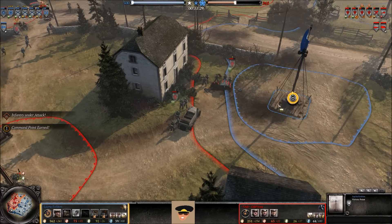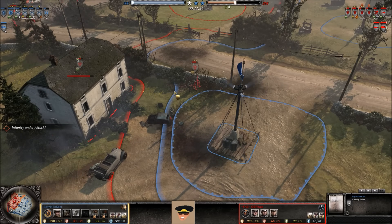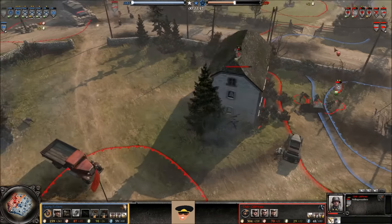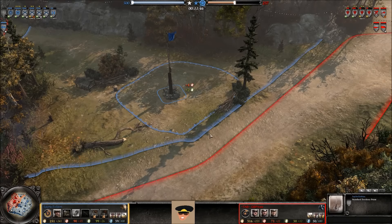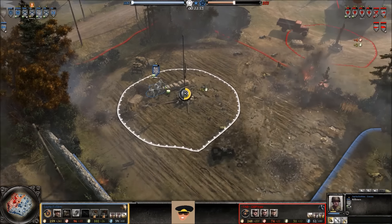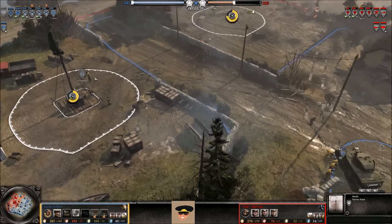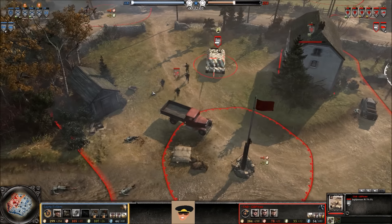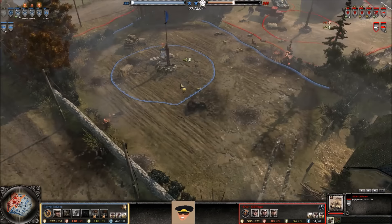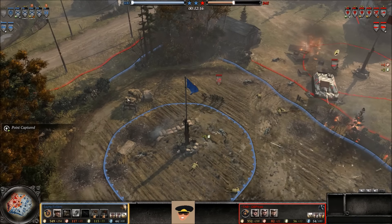The OKW is trying to take the victory point back. Meanwhile, the entire top of the map is owned by the US forces and is completely uncontested by the OKW right now — not moving even a single troop up there. Even just one Volksgrenadier or Sturm Pioneer up there could take over all that territory. Now the riflemen take over the fuel points, and the US forces are going to own the entire bottom side of the map. The Jagdpanzer is out on the map and moving forward.